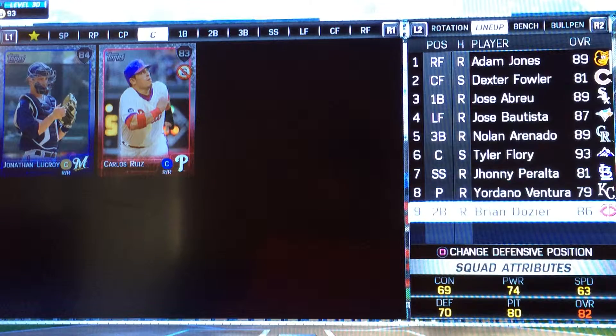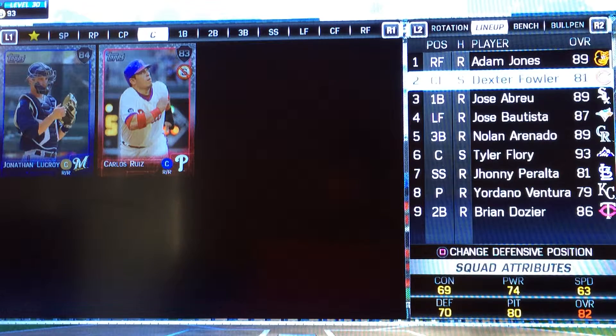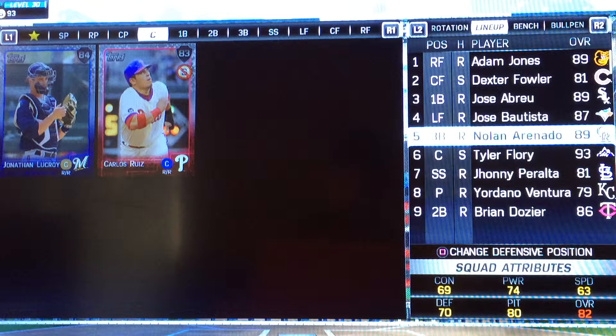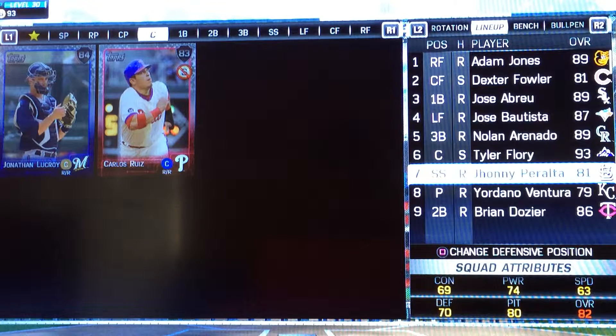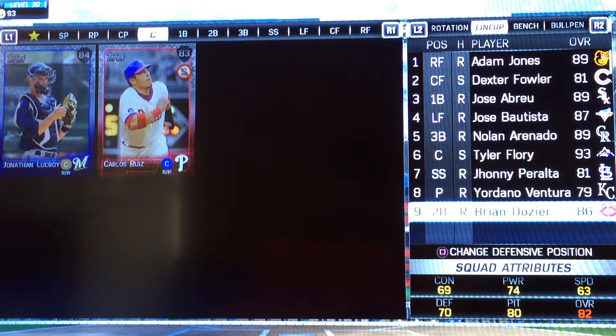Which is what I use — the balanced lineup. Jones gets on base, Fowler has speed, Abreu hits for power, Bautista hits for power, Encarnacion hits for power. My guys are a mix — I can hit all three of those guys home. The seventh hole should be sort of a mix player, the eighth hole should always be your pitcher, and give yourself a second leadoff hitter in the ninth spot — mine is Brian Dozier.